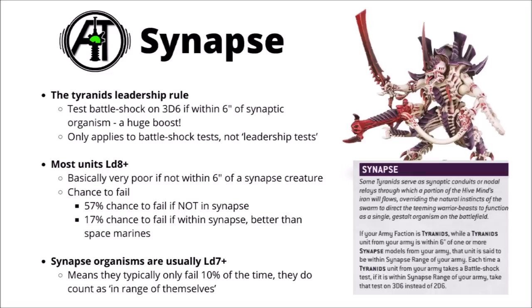For all of those leadership 8-plus units, you've got a very high chance to fail Battleshock if you're forced to test and you're outside of Synapse range - usually a 57% chance - but that drops all the way down to just a 17% chance to fail if you're within Synapse. Better leadership than a space marine normally. The Synapse rule does come up in quite a lot of other ways throughout the codex, and a few of the detachments really key off Synapse range, particularly the Synaptic Nexus one.